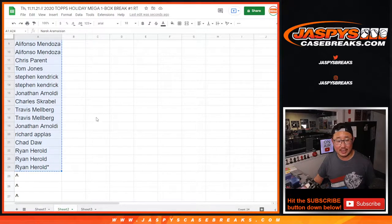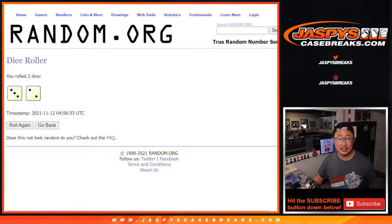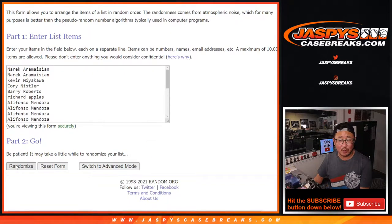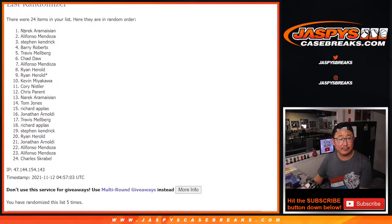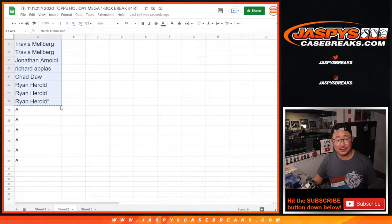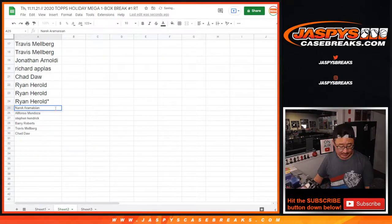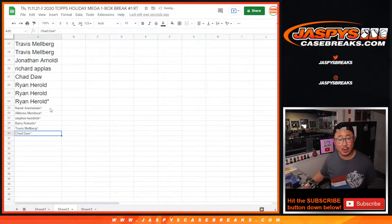So first dice roll — let's give away some extra spots. Rolling and randomizing names, three and a two, five times. After five times, congrats to the top six right here: Narek, Alifonzo, Steven K, Barry, Travis, and Chad. You have extra spots, which means better odds to win spots in the main breaks. We'll put little rooftops next to your names so you can differentiate them from the spots you bought.